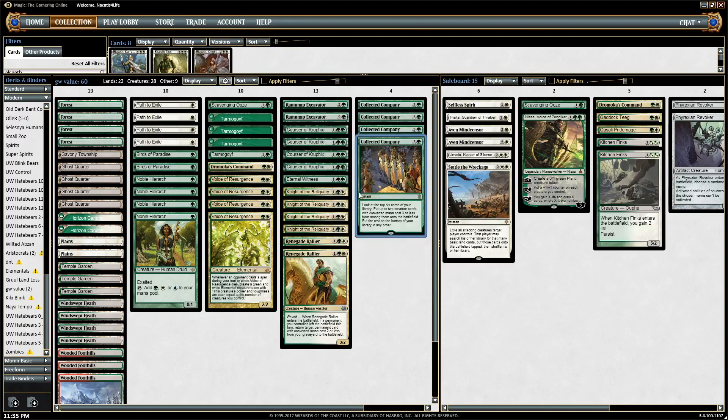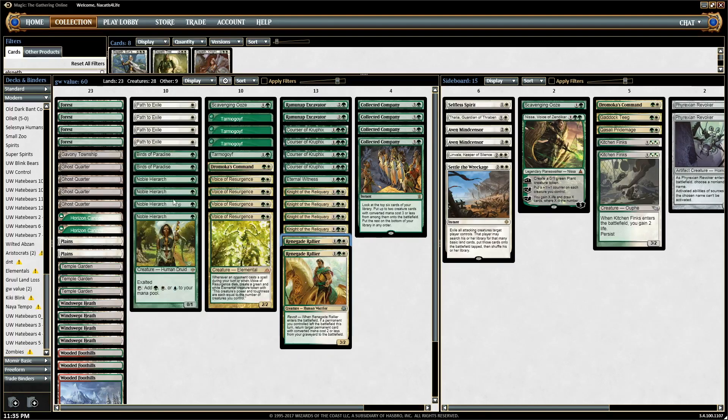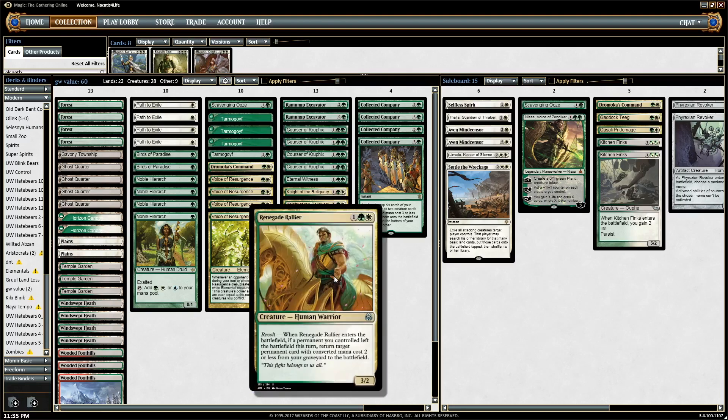The deck has a lot of synergistic inner-working pieces that work out really well together, but at its heart it's a value deck. You have more value creatures like Renegade Rallier. A cool play is turn one Noble or Bird, turn two play a fetch land and crack it to get your second land, then tap the two lands and mana producer to play Rallier. Since you cracked the fetch land, that triggers Revolt and you get the fetch land back into play — it's essentially like playing Wood Elves, but it's a 3/2 instead of a 1/1.